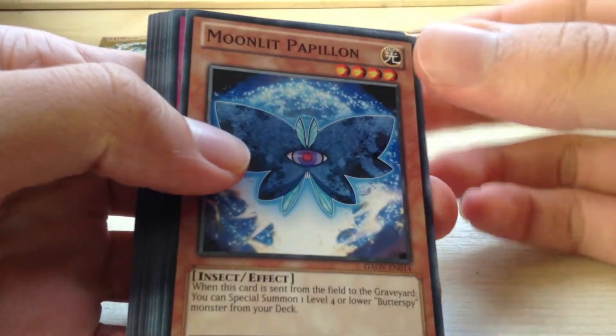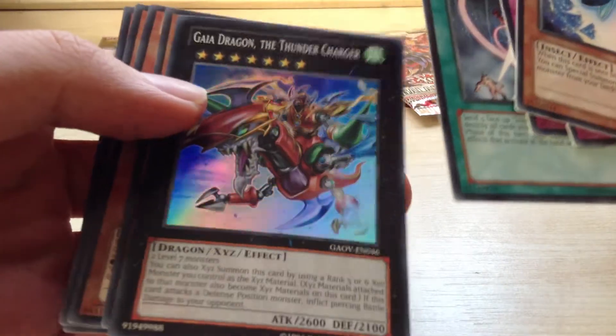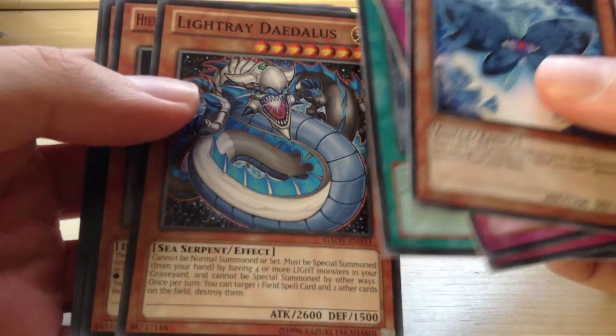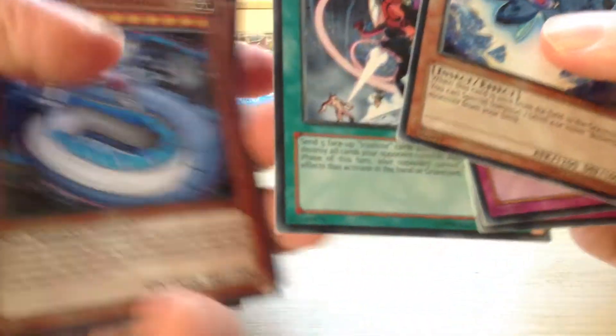And Galactic Overlord. Moonlit Pampelon, Butterfly Yoke, Nitwit Outwit, Final Inxection, and sweet — a Gaia Dragon the Thunder Charger! That's a pretty good super, definitely good. Light Raid Daedalus, Heretic Seal of the Dragon King, Insect Lady Bird, and a Nomadic Force.